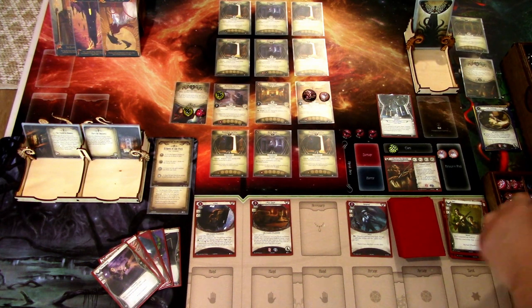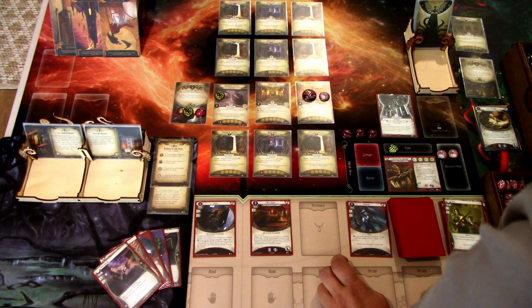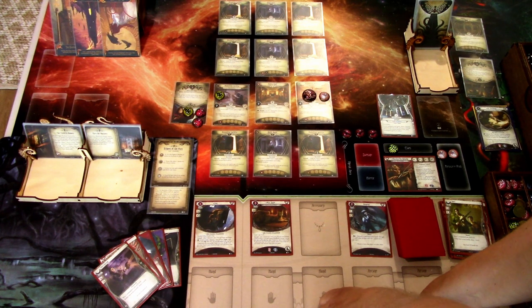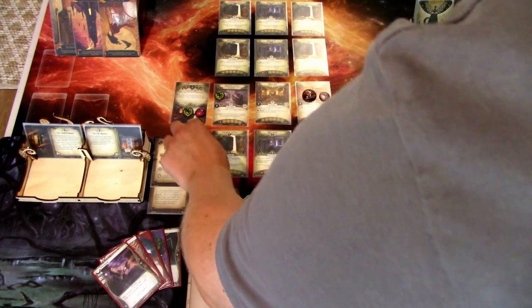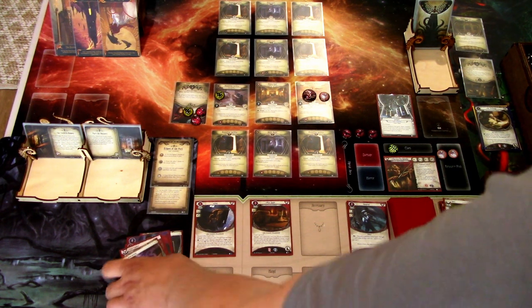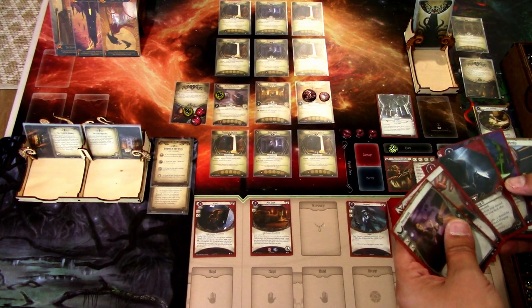We won't add a Doom — well, the Seeker of Carcosa gets one Doom. It's at the end of the Mythos phase, so we won't advance yet. We need to deal with that guy. We have the Spectral Razor, so we could move, move, and Spectral Razor that guy.